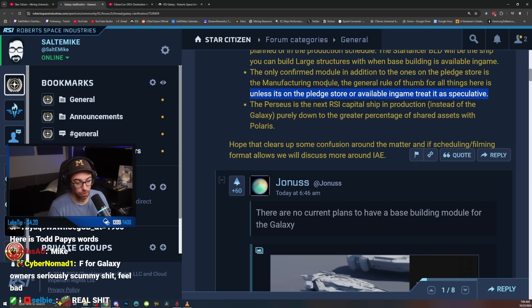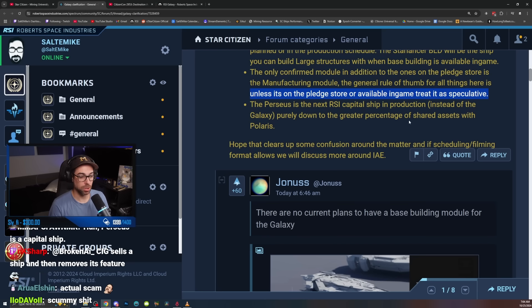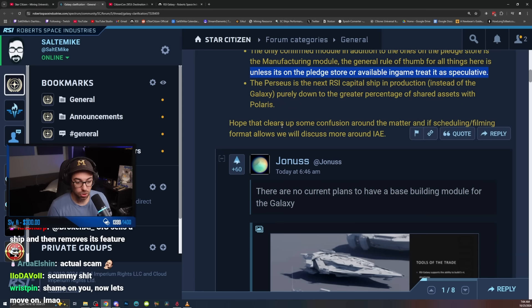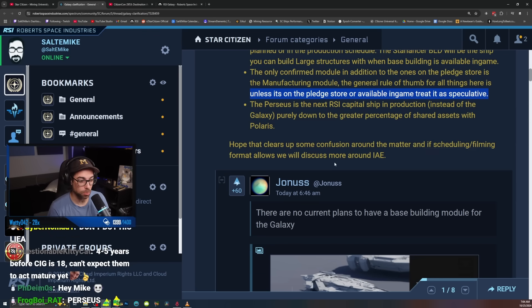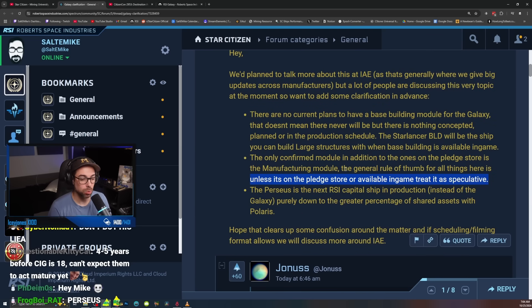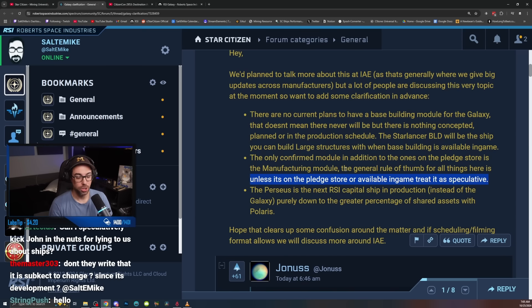I've already played Todd's words — it was the first thing I did. You guys are all coming in late to this. The Perseus is the next RSI capital ship in production instead of the Galaxy, purely down to the greater percentage of shared assets with the Polaris. Okay, that's totally fine. I hope this clears up some confusion around the matter. And if scheduling and filming format allows, we'll discuss more at IAE. There's nothing to discuss. You're fucking lying. You lied. You took money from people and you lied to them. There's no other way to spin this. You lied. And I never say that. You lied.